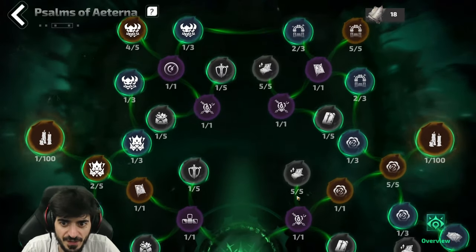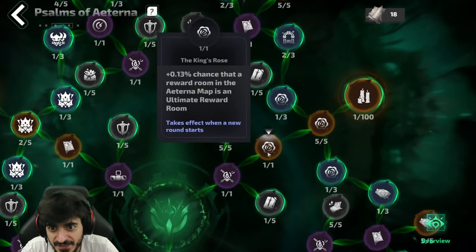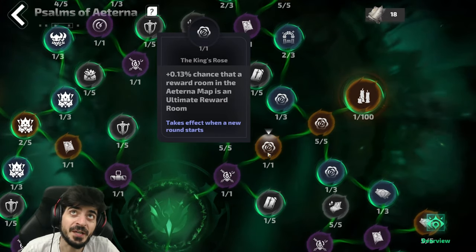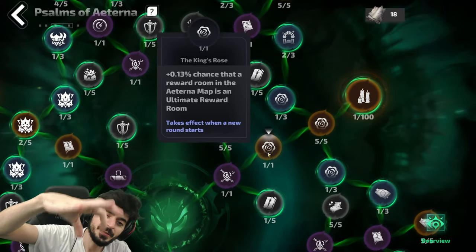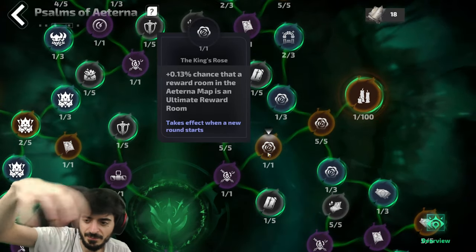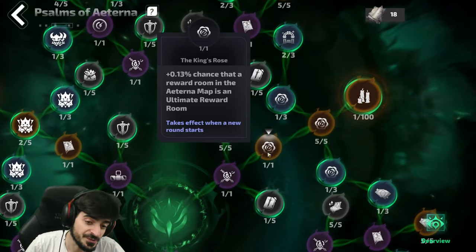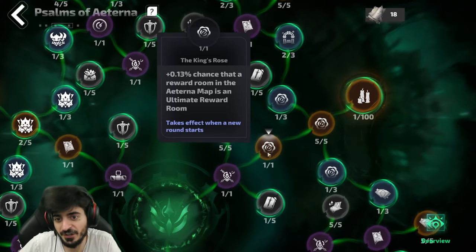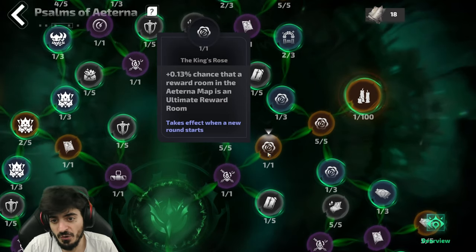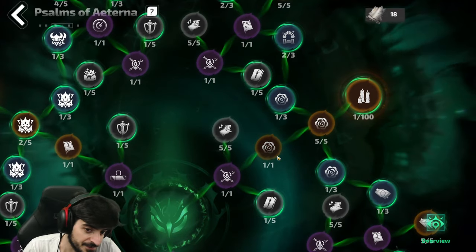What else is super important? The ultimate room. The ultimate room is a pink room — not orange, not purple, not blue — pink. That's the ultimate room and it has increased drops for whatever that room contains. If it's currency you get more money, if it's legendary armor you get tons of legendary armor, if it's memories you get tons of memories. It's always good to have this and it only takes one point — you'll end up getting it on your path anyway.